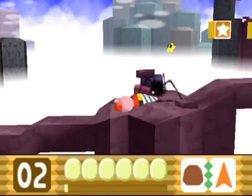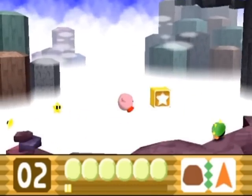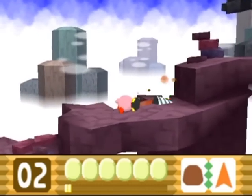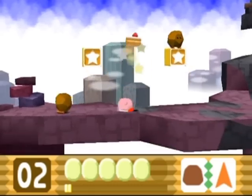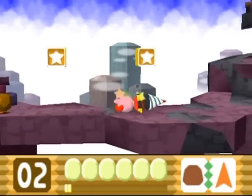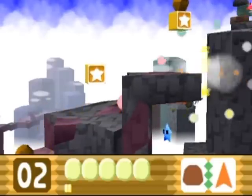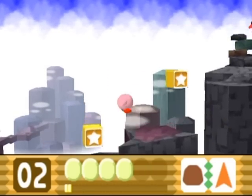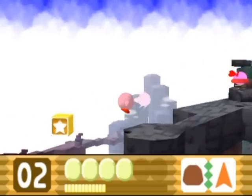These are the Mario enemies that if you try to inhale them, they'll actually damage you. Don't worry, I'll show you where that shard I missed was. Remember, if you ever get a shard in the stage it will be replaced by a blue star. I wasn't able to dodge Rocky — I thought I could just run underneath them. That's where the shard once was, and you need the rock plus needle power to break that block and get yourself that shard.